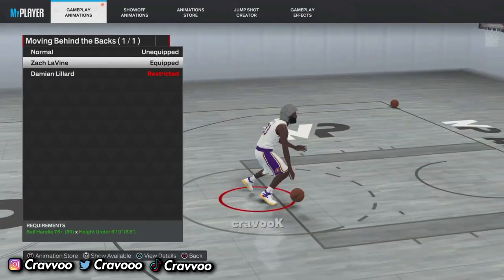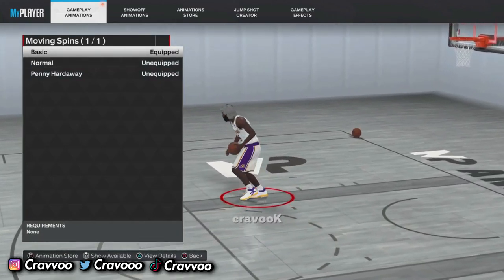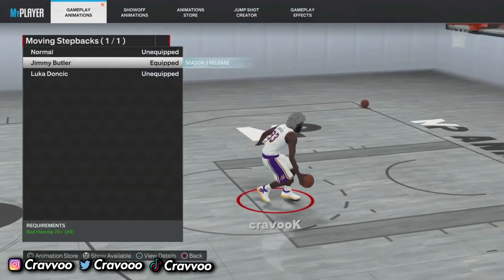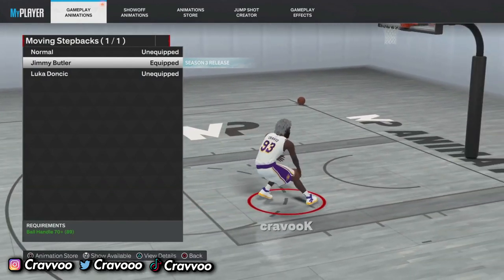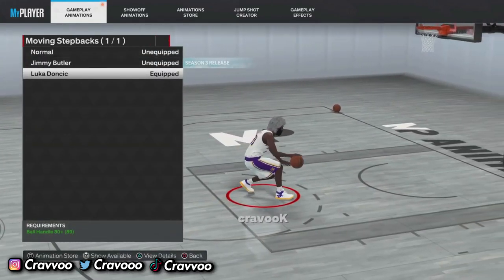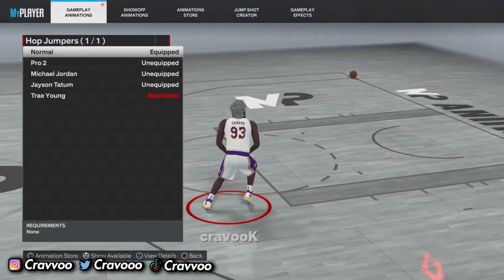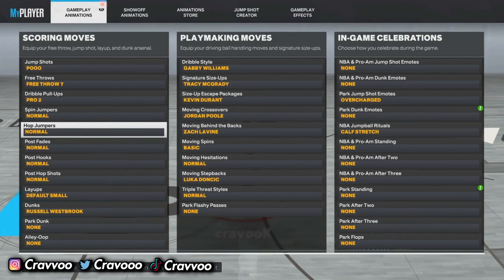Behind the back: Zach LaVine — when I'm trying to combo up and do the spin back I'll do the Zach LaVine spin back. Moving spins: basic moving spin is how you do that spin, and I kill everybody with that move. Moving hesitation: I don't really use it. Moving step back: Jimmy Butler's is tough, but I love the Donovan Mitchell one. Triple threat style: normal for Part 5. Hop jump: I keep it on normal.